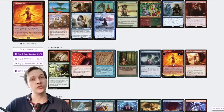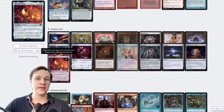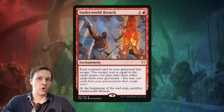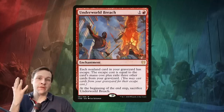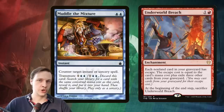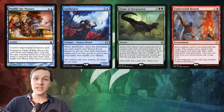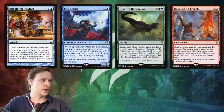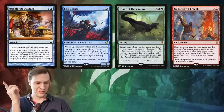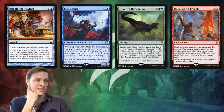We have rituals to get our commander into play faster, and we could also use rituals to get the One Ring into play faster. Let's talk a bit extra about the wincon — the Underworld Breach combo. We can't easily tutor for it. Well, we do have Muddle the Mixture, and Spellseeker can tutor for Muddle the Mixture, and then we have green tutors — a lot of green tutors that can search out Spellseeker. So: find creature Spellseeker, find Muddle the Mixture, find Underworld Breach. That's an enormous tutor chain, and honestly I don't really like it.